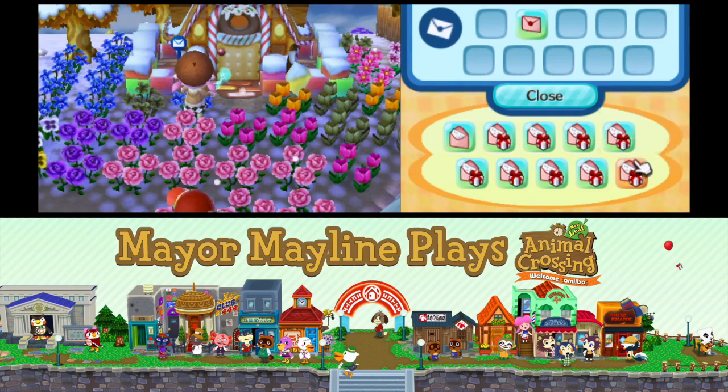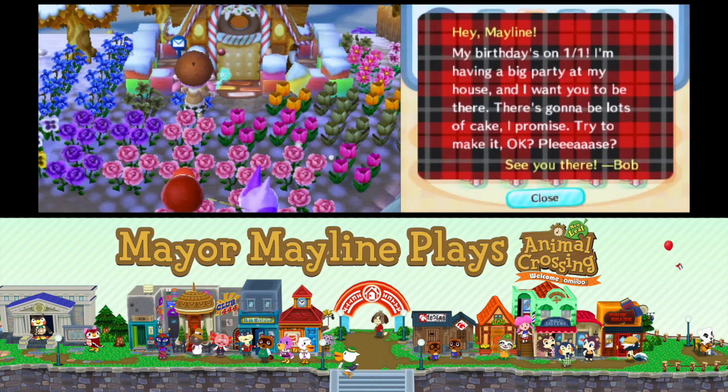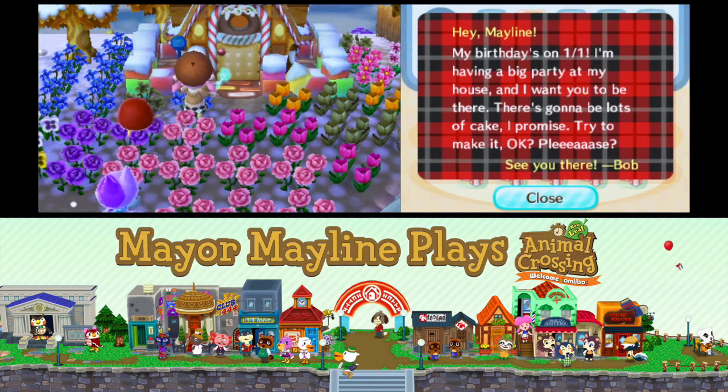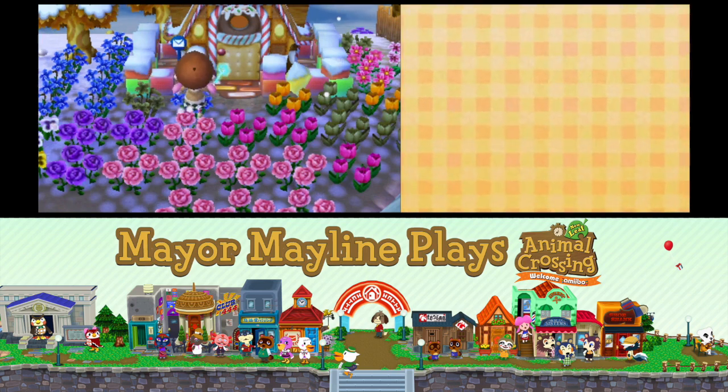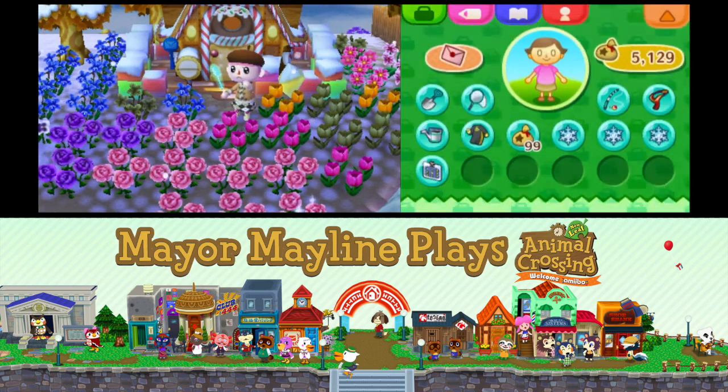We'll get to his present in a second. First, the other letter is from Bob. 'Hey Mayling, my birthday's on January 1st. I'm having a big party at my house and I want you to be there. There's going to be lots of cake, I promise. Try to make it, okay? Please! See you there, Bob.' That should be for next week's video. I'm glad his birthday's on New Year's Day — that's a neat date.